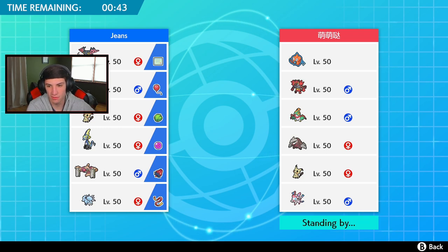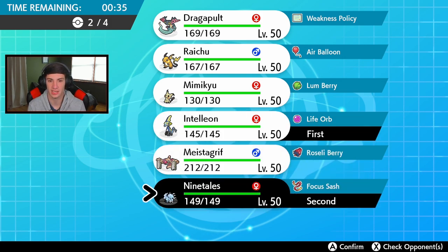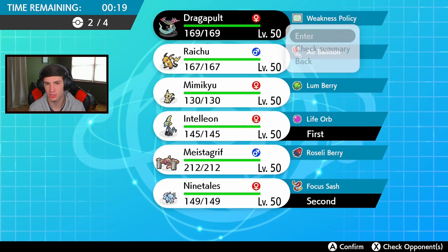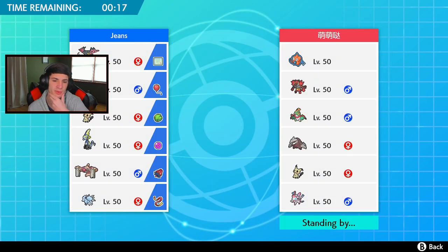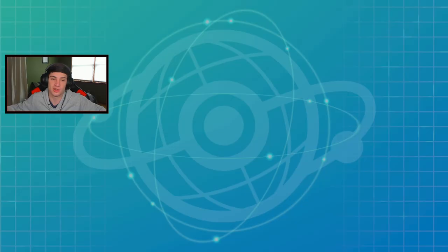The only way he can get sandstorm would be to set it himself. I think a Ninetales lead could be beautiful alongside Inteleon - just go right off with Dynamax. I don't feel like Raichu is that needed here. I'm thinking Dragapult for the speed factor, and Raichu with a fake out and nuzzle to slow things down. Dragapult outspeeds a lot, so let's get rolling.